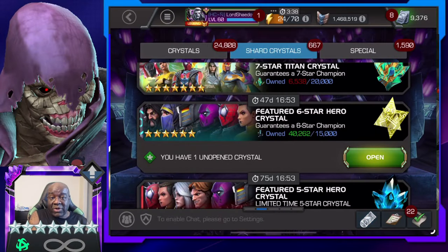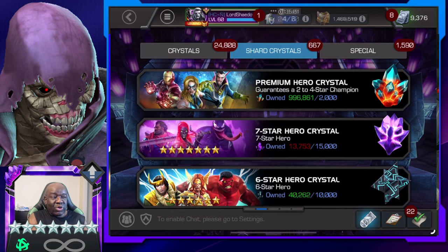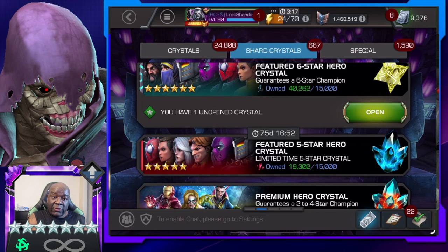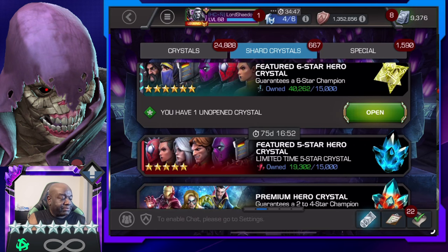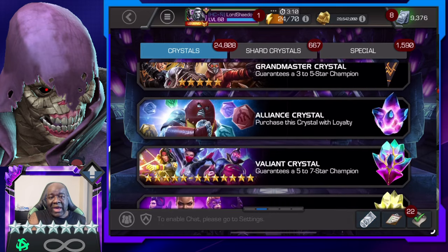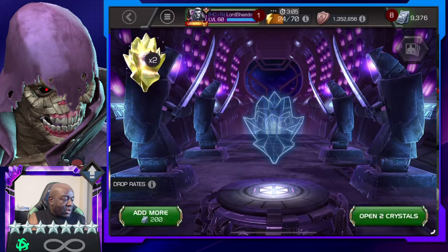Hey everyone, Shadow here and welcome to another Marvel Contest of Champions crystal opening. So we've got a seven star crystal that we're going to open up, but as you can see here, we're just a little bit short of that seven star. But we do have some six stars we're going to open up. Chances are we're going to get dupes. We're actually going to open up a few other crystals as well, and we should get enough for the seven star. And if not, we'll go to the Battleground store and get what we need there.